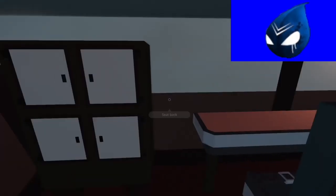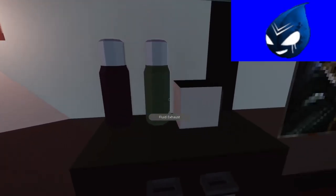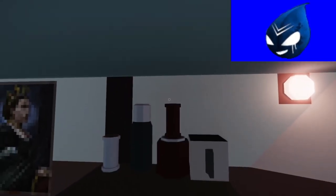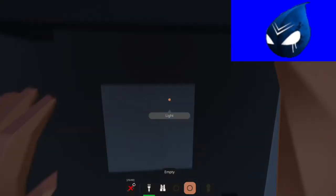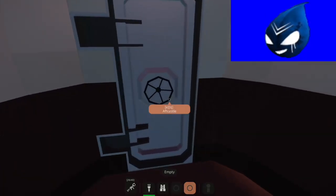Here we have the officers' galley — they get their own fancy room with a picture of the queen. Of course there are some drawers, a nice amount of tea or maybe some wine. I don't know, but this looks like it holds some rum in it.